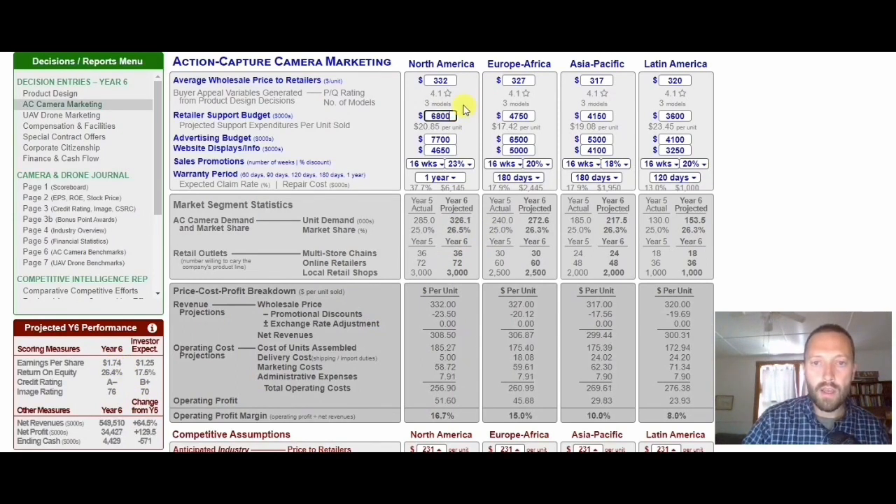Let's try retail support. I'm going to increase it until there's roughly one percent increase in market share — and it only cost me one cent in earnings per share. In fact, my earnings per share went up slightly. Those are good deals. We want to find more market share with the least drop in earnings per share. For Europe-Africa, retailer support also allows me to get a little bit more market share for next to no cost.